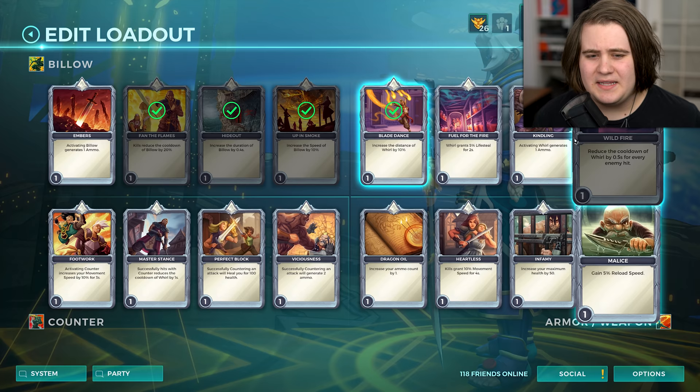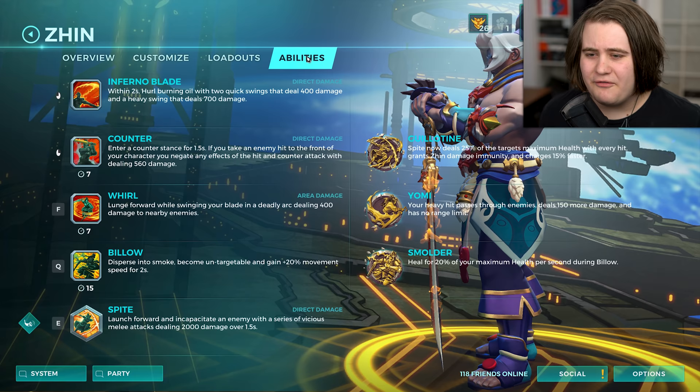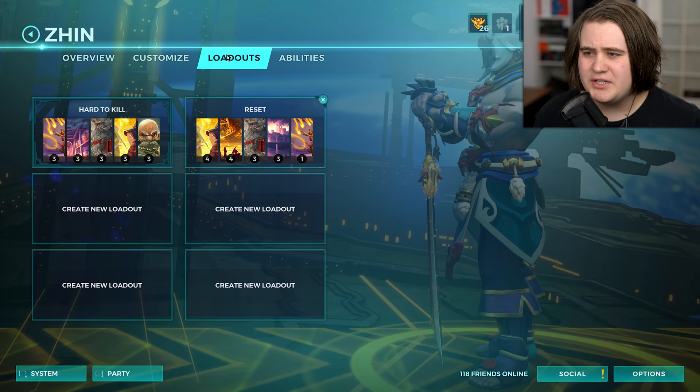We're going to be playing him in realistically the only way I actually see Zhin played. He has a lot of cards that never really get used - I'd actually go as far as to say he's one of the characters with the most unused cards. There's art in here that you never see being picked, just because everybody goes with the same cards. If you don't, I'd love to hear what loadout you use in the comments.